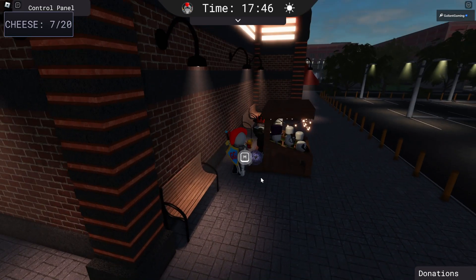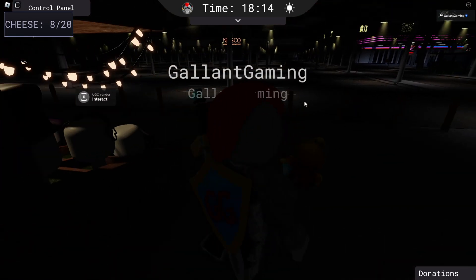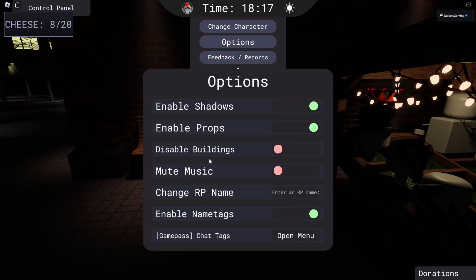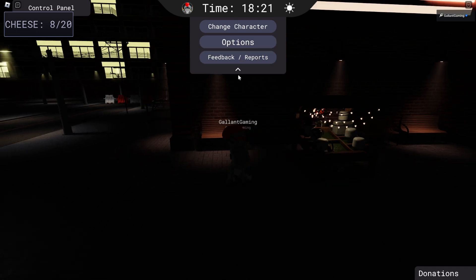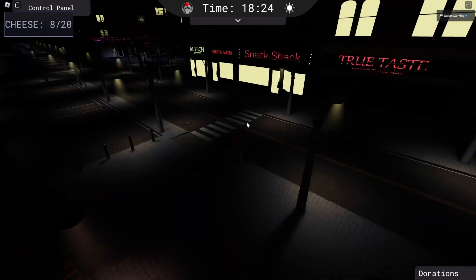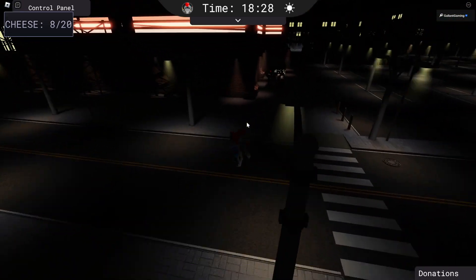He was hiding a piece of cheese — nice try. You can't hide the cheese from me. It has turned very, very dark out. Is there an option to turn it not dark out? Oh, there isn't. What am I supposed to do? I can't look for cheese in these conditions.